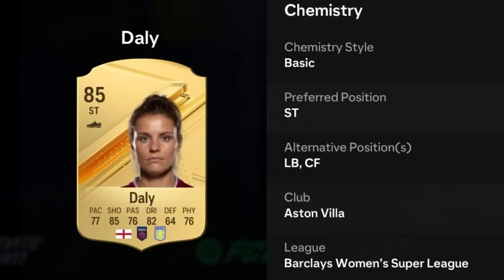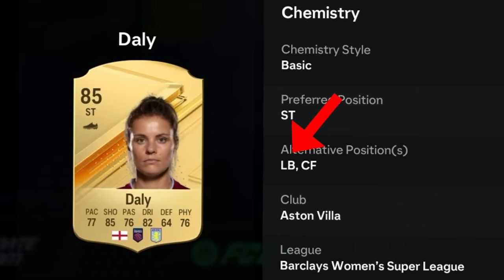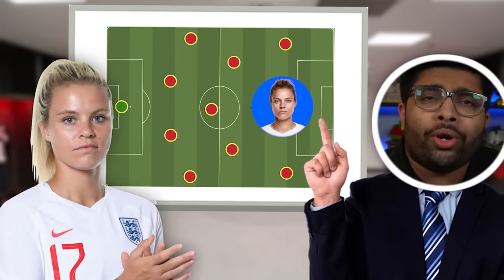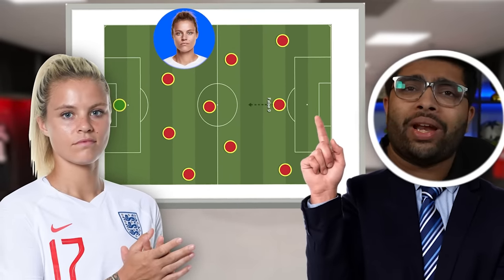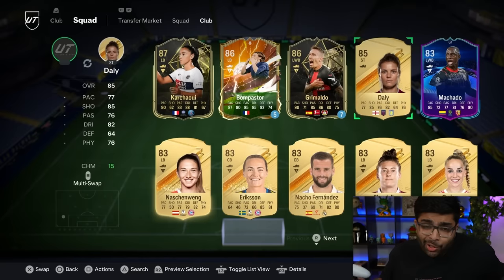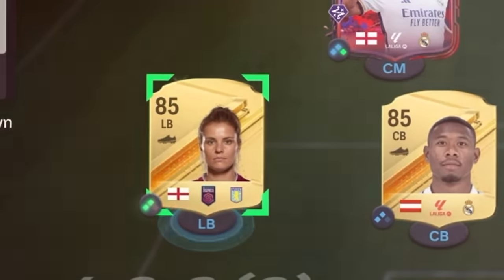We're now choosing our left-back, and this is probably the most random player you've ever seen — it's Rachel Daly. A female footballer who plays for Aston Villa and probably the English team as well. She's a striker, but she can also play as a left-back. How does a manager think, 'You're scoring goals up top, let me see how you do at left-back'? But she's got the stats to be great in different positions, and so Rachel Daly joins the team.